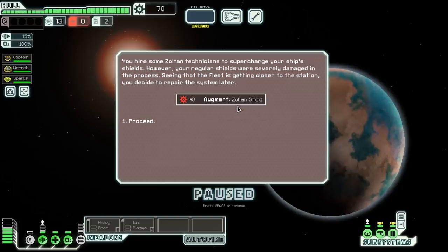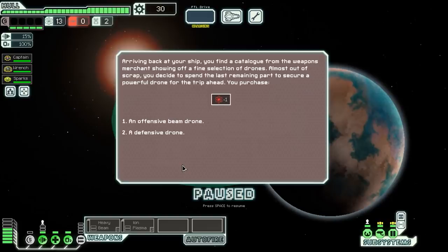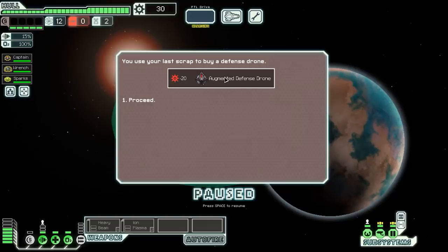That's exactly what it is. We hire Zoltan technicians to supercharge our ship's shields; however, our regular shields were severely damaged in the process. Seeing the fleet getting closer, we decide to repair that system later. Because we took the Zoltan shield, we only have about five bars of shields with nothing to back them up — we'll need to upgrade this as soon as possible. Arriving back at the ship, we find a catalog showing a fine selection of drones. We can purchase an offensive beam drone or a defensive drone, and we'll go with the defensive drone.